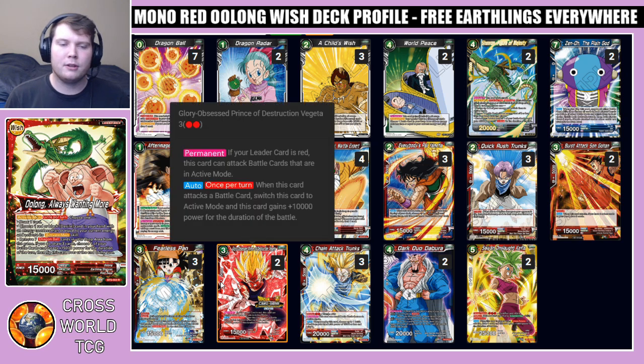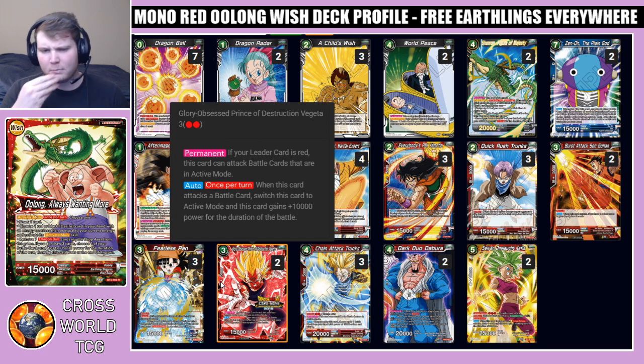We have two Glory Obsessed Prince of Destruction Vegeta — another Chain Attack target. Three-drop 15k, able to be brought back off Child's Wish. He helps you clear battle cards — he's basically a mini Jiren. When this card attacks battle cards in active mode it gains plus 10k for the duration of the battle, so the first thing it attacks it's swinging for 30k and your opponent probably has to let it die. You can use that secondary attack to clear another threat or swing at your opponent's leader if Fearless Pan gave this double strike for the turn.